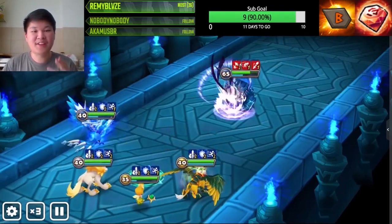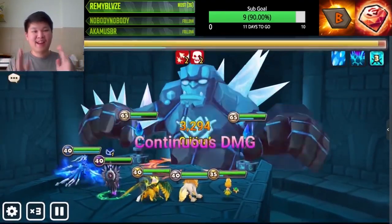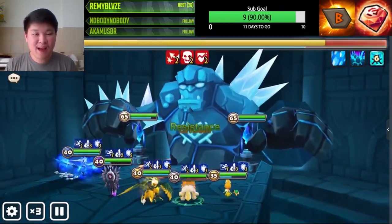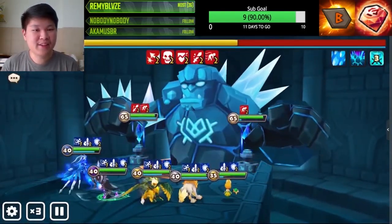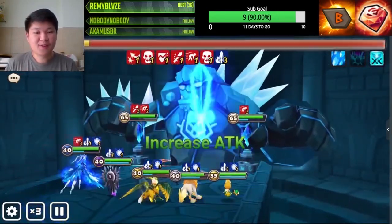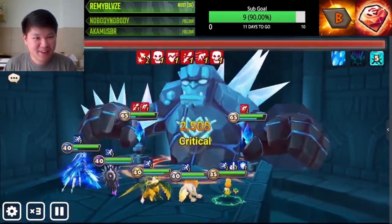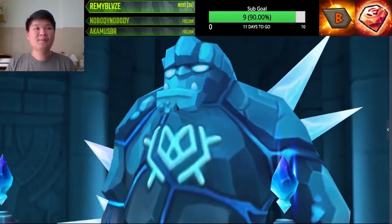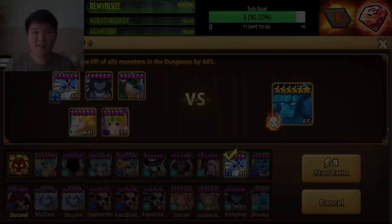What makes this comp very strong is that they have all the necessary debuffs and buffs. We have glancing, dots, defense break, speed buff, defense up, and attack up. We can also use Belladion's second skill to strip the attack buff that the crystals give to the Giant, making this comp very safe.